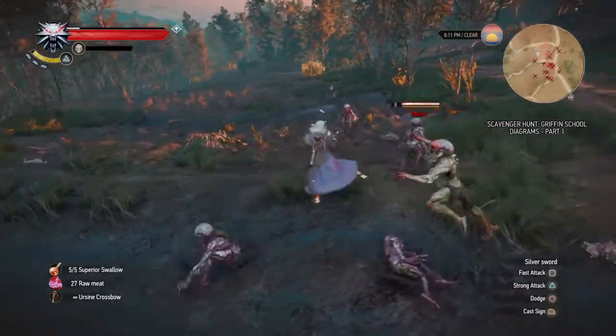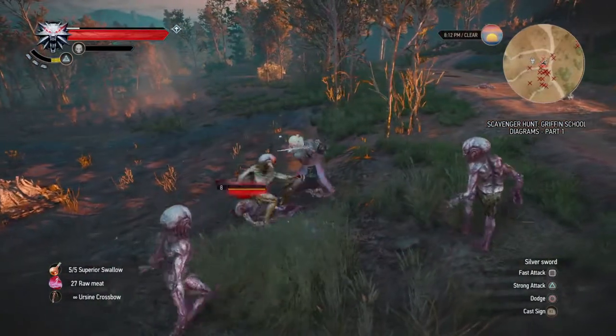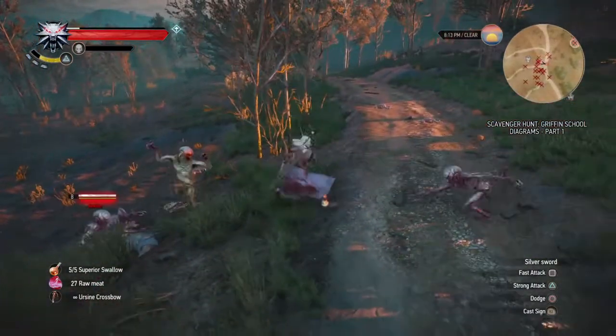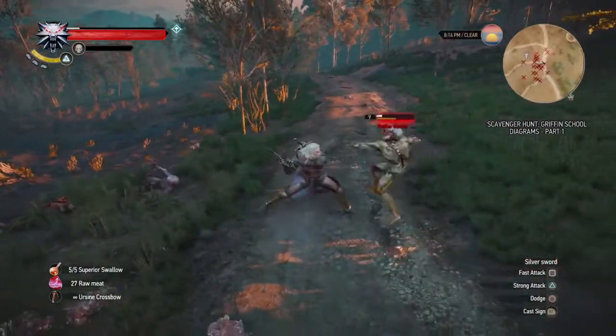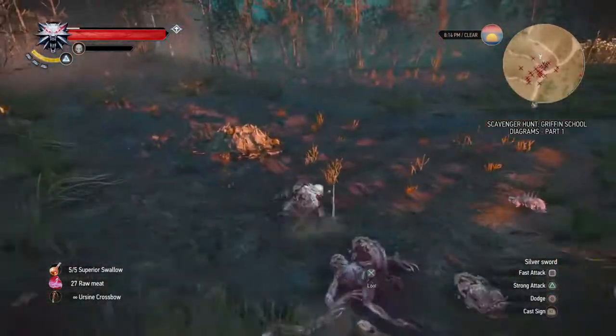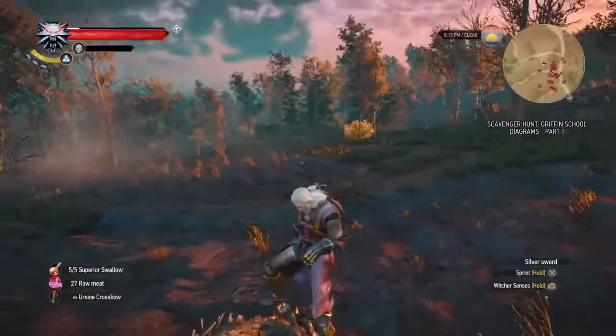I've not counted it with nekkers, and obviously it depends on how quickly you dispatch them. You could just run past them and try it. But you're actually getting an additional 2 XP per kill at level 37, which I believe I am at the moment, so that's a little bit useful.